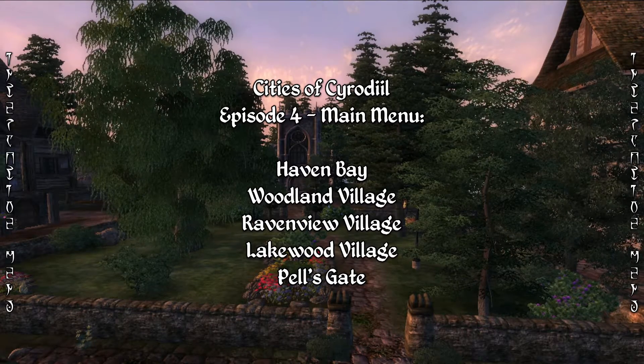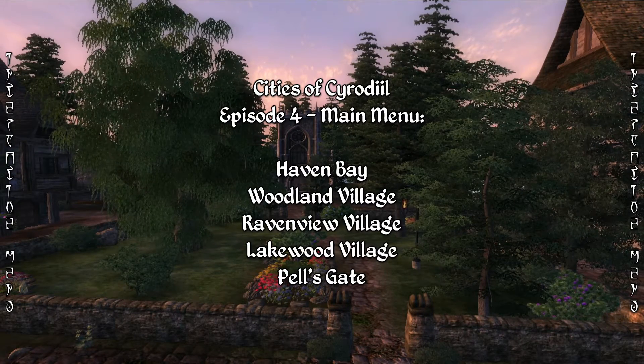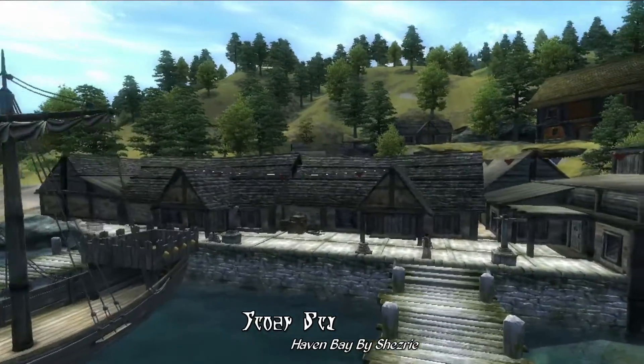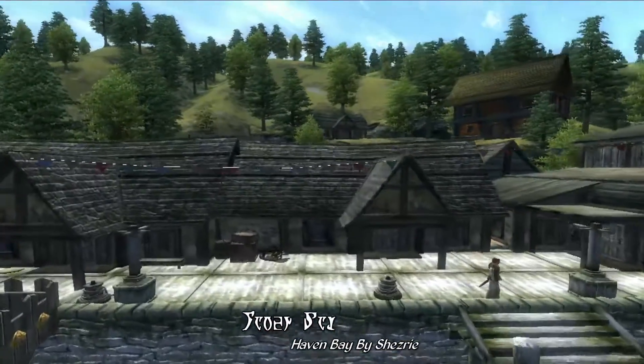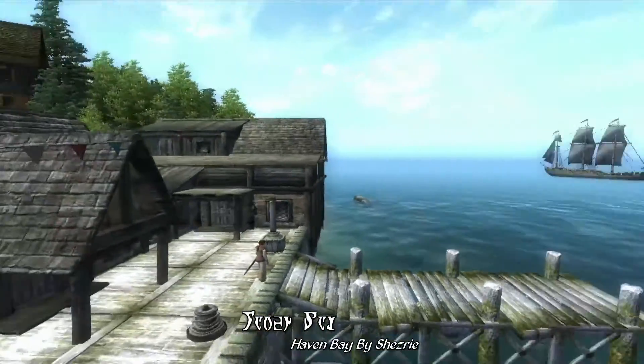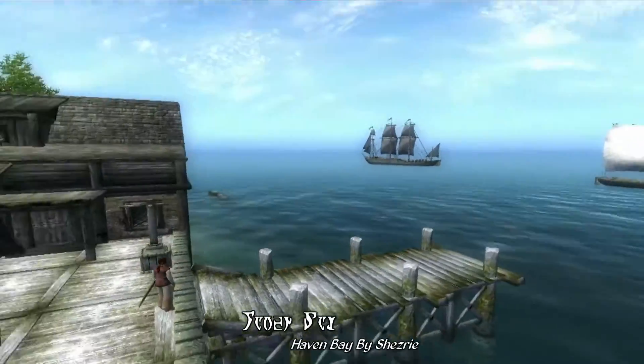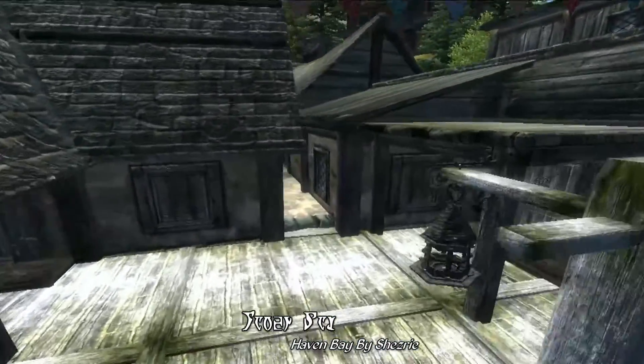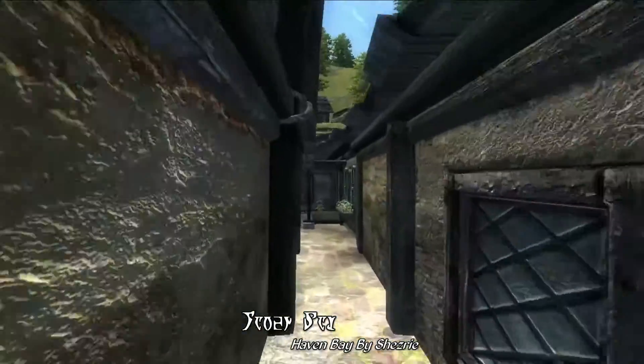We're going to start with one of the smallest villages included in this package, Haven Bay — a town that's technically speaking actually in Valenwood rather than Cyrodiil, but you know, minor detail. This is a rather nice looking small hamlet along the coast of Valenwood, just a short ways south of Anvil, with a cluster of houses and shops around a small set of docks. This is mostly a fisherman's town.